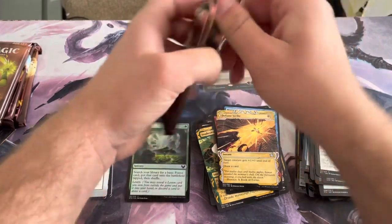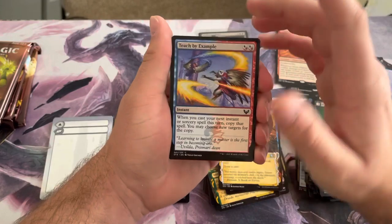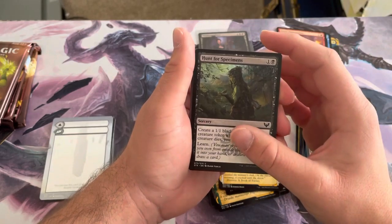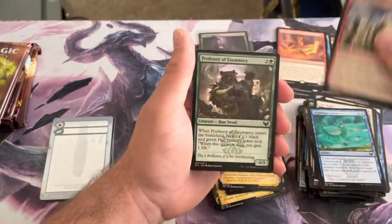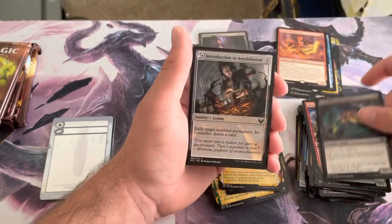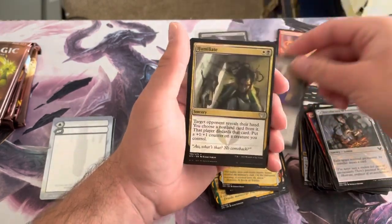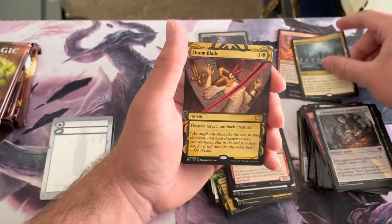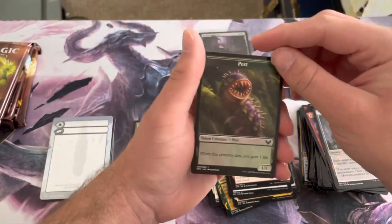Five more packs left! Commons: Teach by Example, Thrilling Discovery, Spectacle Mage, Hunt for Specimens, Star Pupil, Serpentine Curve, First Day of Class, Professor of Zoomancy, Unwilling Ingredient, Introduction to Annihilation. Uncommons are Flunk, Humiliate, Grinning Ignus. Our rare is Hall of Oracles, our Mystic Archive is Doom Blade — very nice card right there — and the token is a Pest.